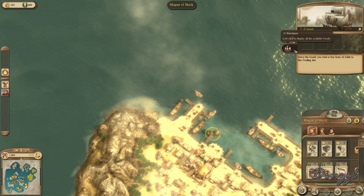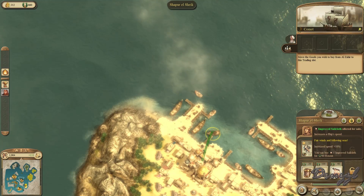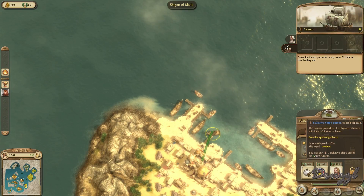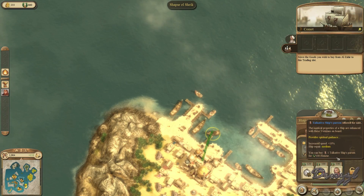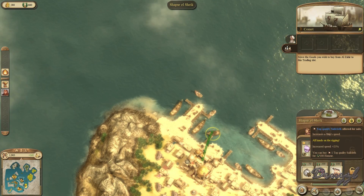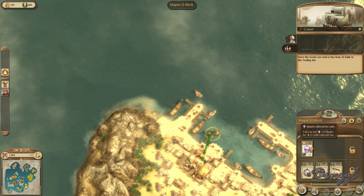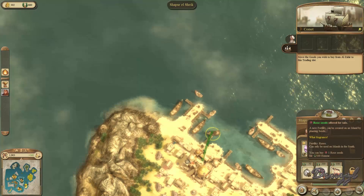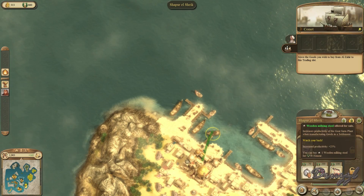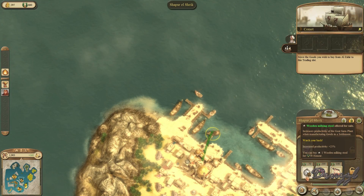What do you have to buy? Increased speed, reduced maintenance. Increases productivity. We've got a 25% speed increase. Oh, I can buy quartz! Can only be used on islands in the south — that's rose seeds. You can buy one wooden milking stool which increases productivity by 25%.